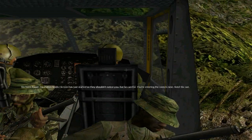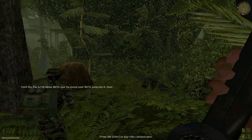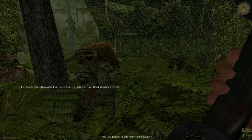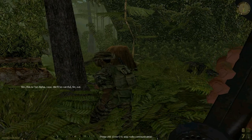Hotel 6, now. Hotel 6, this is Fist Alpha. We're near the enemy post, we're going into it, over. Fist Alpha, this is 6, roger that. Be careful, it's up to you now. Good luck boys, over. 6, this is Fist Alpha, copy. We'll be careful, sir, out.